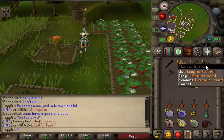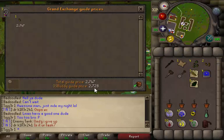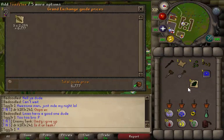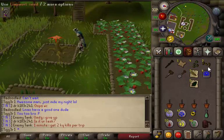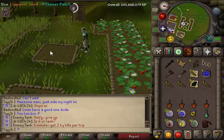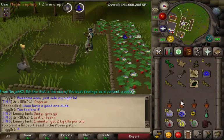Your Limpwort seeds are about 2.3k to 2.7k a piece. It's a little bit more expensive but you get 3 Limpwort roots per seed, which are 2.2k each. So you basically double your profit. You pick them and they grow in about 23 minutes, so they're fairly quick to do.